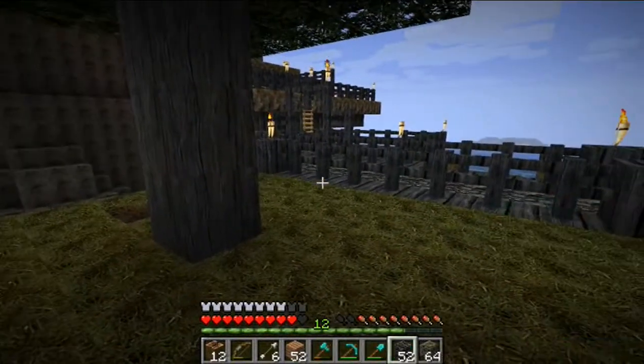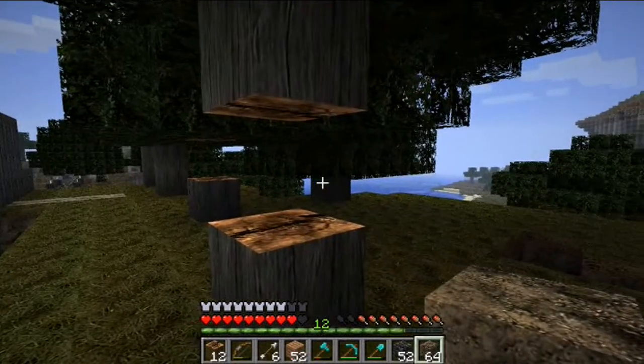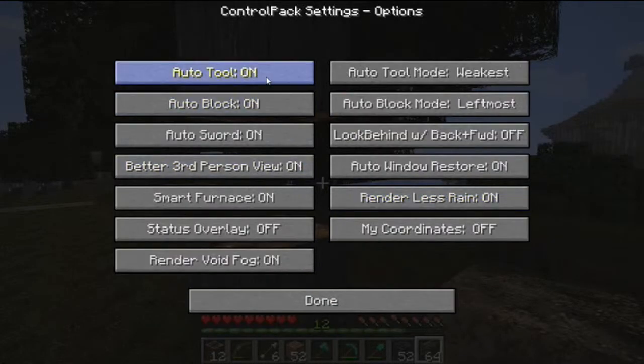The only thing is you need to have it in your little tool bar at the bottom — obviously if it's in your inventory you won't actually select it. You can go into the options by pressing Alt+C, which gives you configuration options here, where you can turn the auto tool on, which is what I was just doing, auto block, auto sword — there are loads of other cool features.